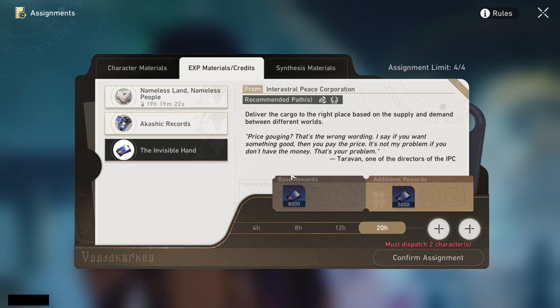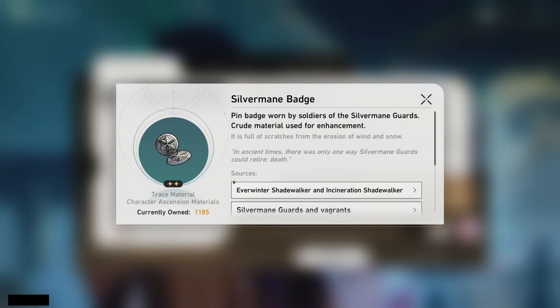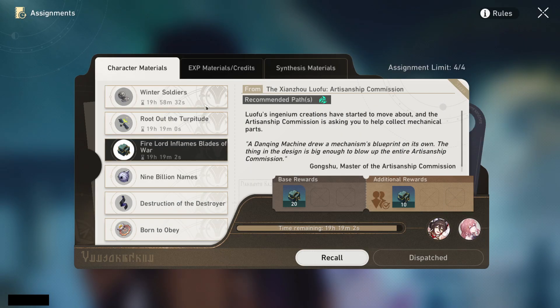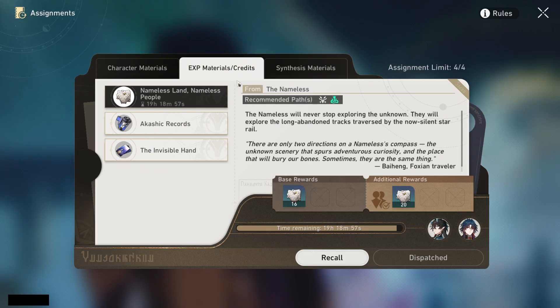That's roughly 13,000 credits a day. It won't be fast, but imagine accumulating it over time — the longer you accumulate, the more you'll have. If you've been doing this from the start you probably already have a ton from playing the game, and with assignments you're gaining even more steadily. It's a very steady pace to help you more and more into the future.